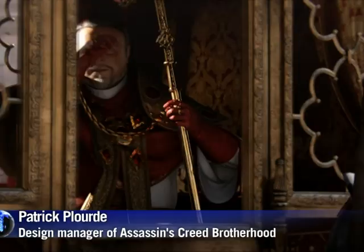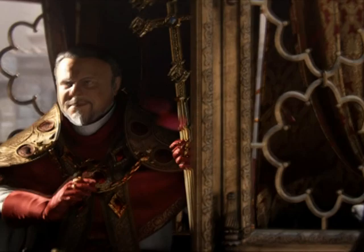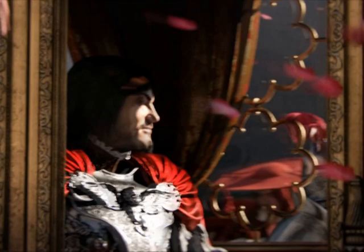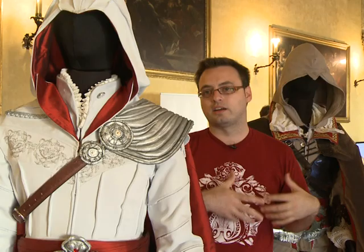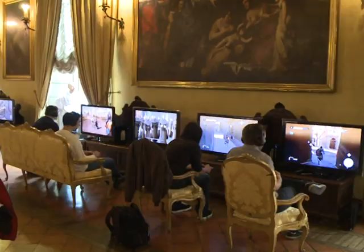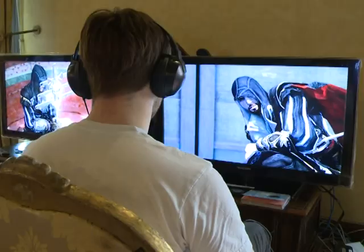Ezio's mission is to go back to Rome to eliminate the most powerful family at the time, the Borgia family — the father Rodrigo, also known as Pope Alexander VI, and his son Caesar Borgia, who is at the head of the Pope's army and wanted to unite the whole of Italy by waging war. Ezio is a fictional character, but other protagonists like Leonardo da Vinci or even Machiavelli come straight out of Italian history.